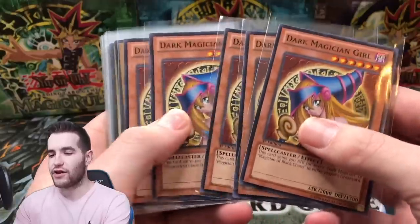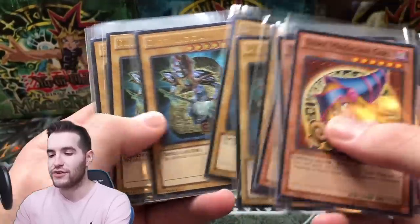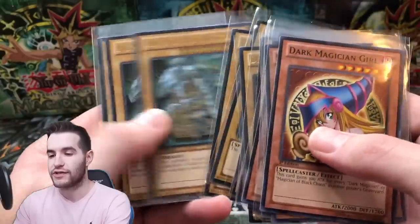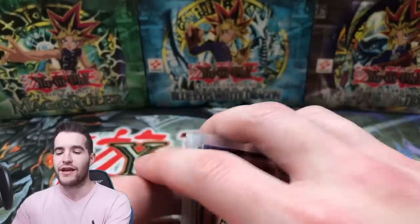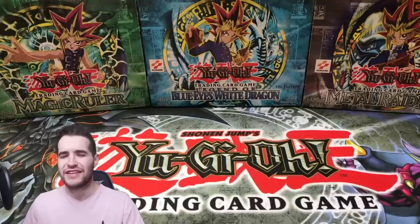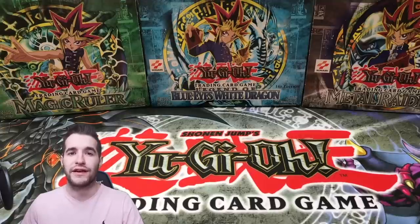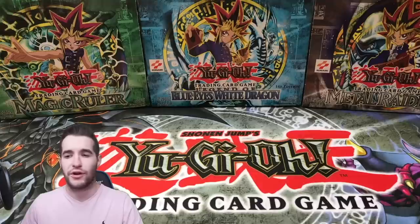From all those decks we got: five common Dark Magician Girls - really nice; five Ultimate Rare Dark Magicians first edition - pretty awesome; and five Blue Eyes White Dragon first editions. Really cool cards. We're gonna send in these ultimates for grading - maybe they'll come back in the next year and it'll be fun to see what they get. Maybe we can get some tens on them - pretty low pop cards. Really cool to add an ultimate rare 10 in my collection. Hope you guys enjoyed this - a little bit of a different video. If you did enjoy it make sure you like the video, check out my TCG Player and eBay affiliate links below. Thank you guys for watching - peace.